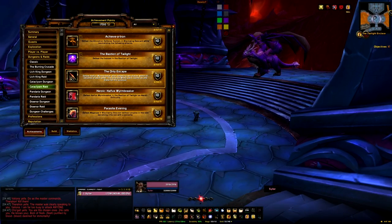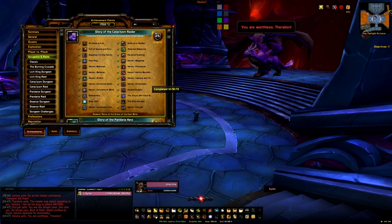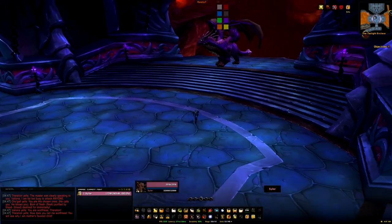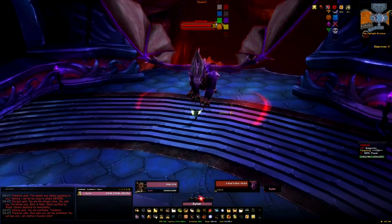Now we're onto the next boss and this is Double Dragon: kill 6 twilight fiends in the twilight realm and then defeat Valiana and Theralion in Bastion of Twilight. The twilight realm is something you normally wouldn't go into when doing this fight on normal at least, so to get into it we're going to wait until the transition phase as these 2 dragons swap roles.